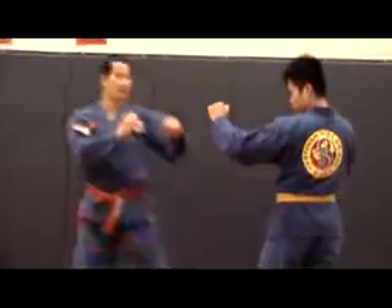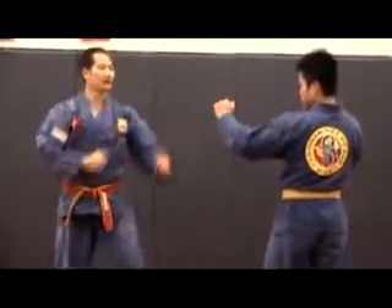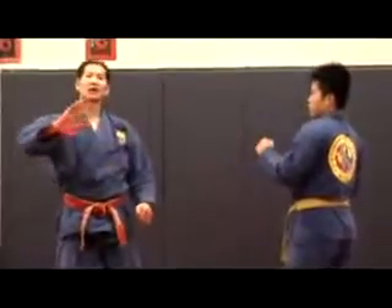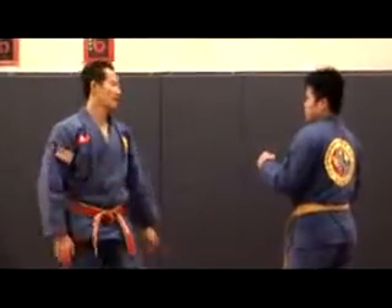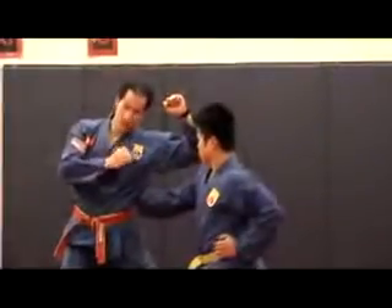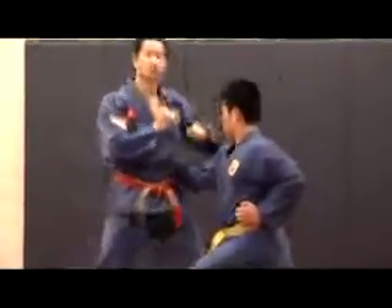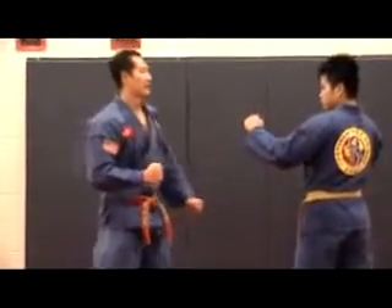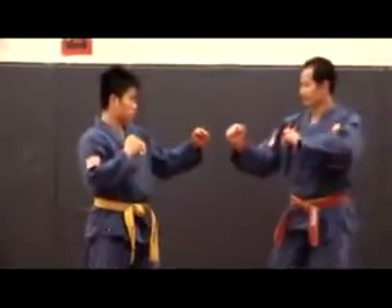Cut number four. It will be like an uppercut, but only with your opponent. Put your edge of the hand to the rib. This will be more for the right hand, and for the left hand. And let's do it at 12.